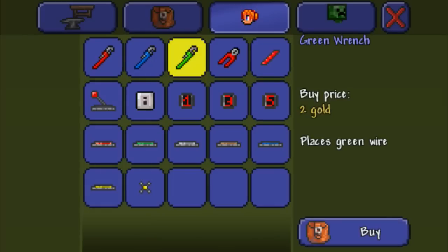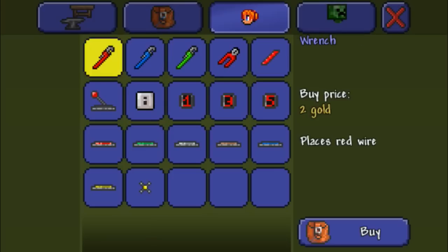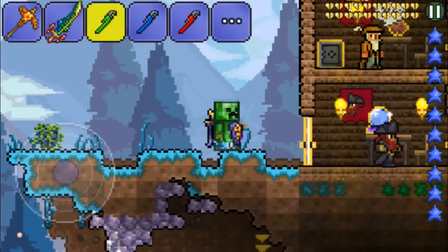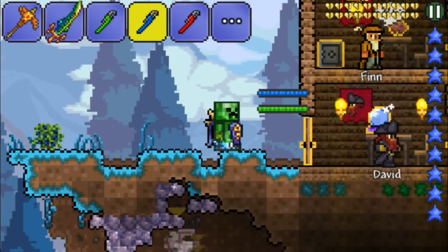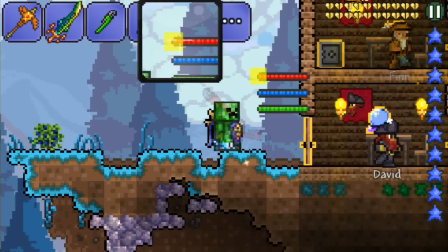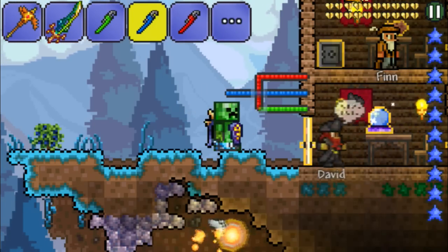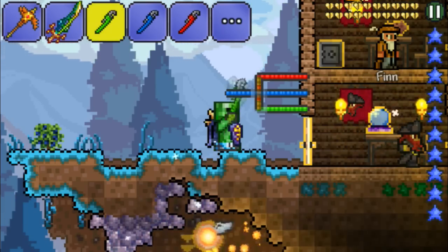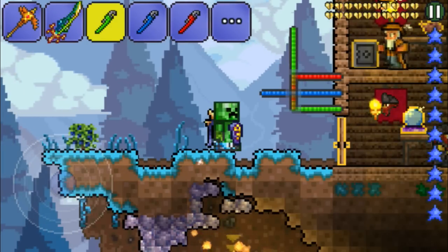Next, we have wrenches. Pretty much what these wrenches do is place down different colored wires, and what this does is make it so the wires can overlap with each other. So if you want to make a complicated wire setup, you can actually do that now. Wires can overlap and there'll be no problem as long as you link them up normally. It's a good thing they added these, even though I haven't seen anything too complicated yet, but it will help in the future.